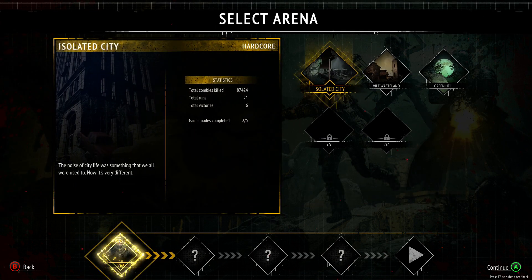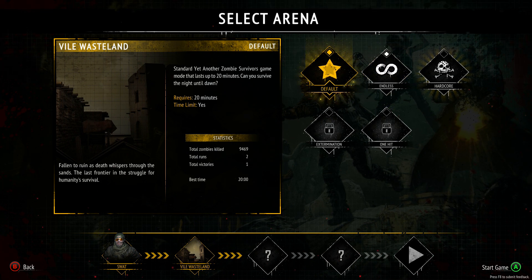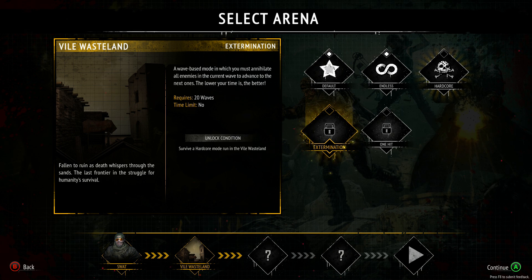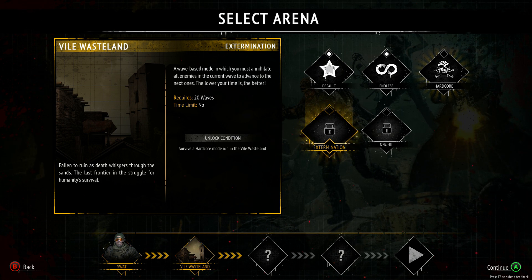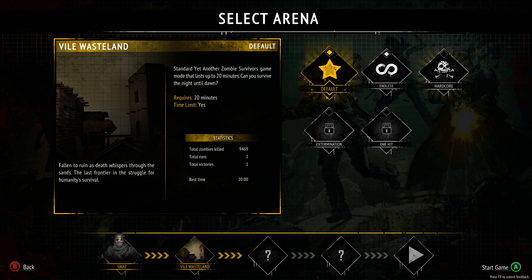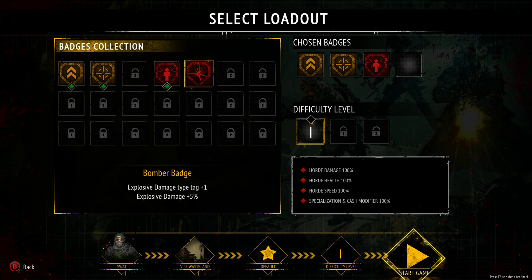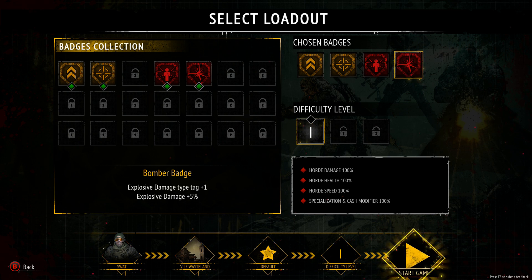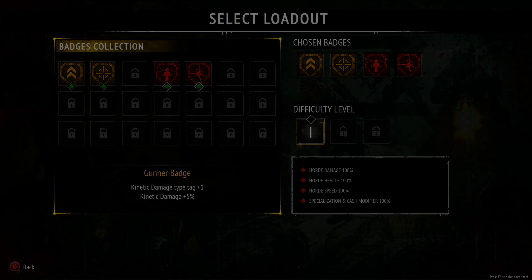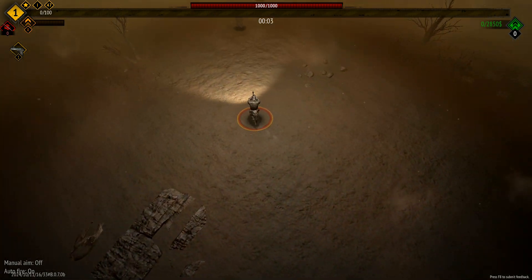We'll choose the SWAT guy again because he's pretty good. We'll choose the Wasteland so you can see a different scenario, and we'll just play a default. You've got to beat 20 minutes basically. That's my best time for endless at the bottom — 21 minutes. And I've never finished hardcore. Hardcore mode in the wasteland requires 20 waves; one hit and you're dead. Let's do the default. We'll add a few more badges because we have a space. The game has slightly changed — it's still in early access, but one of these games I keep going back to. I've got 20 plus hours.